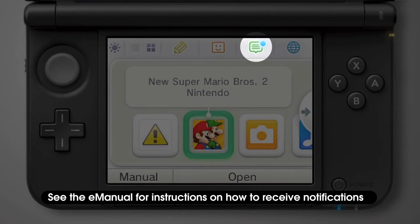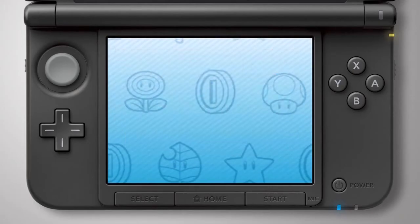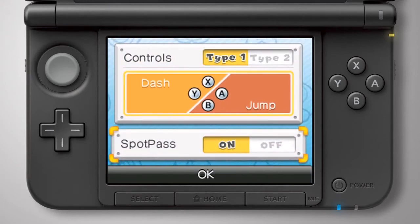Notifications may not arrive immediately if it's been a while since you've played New Super Mario Bros. 2. After launching the game, check the options to make sure your SpotPass setting is switched to on.